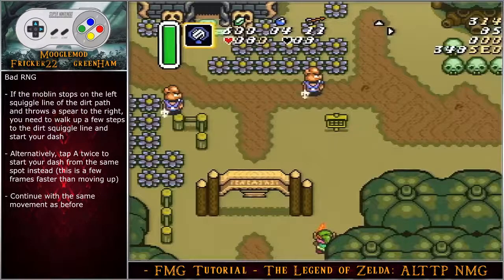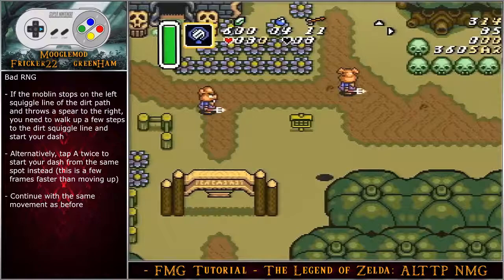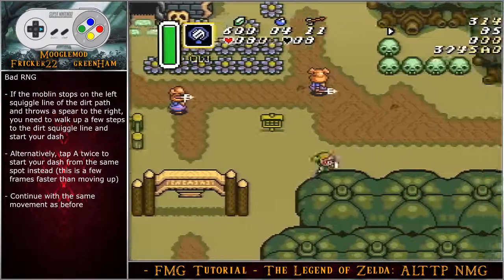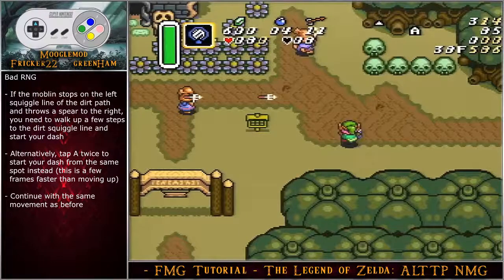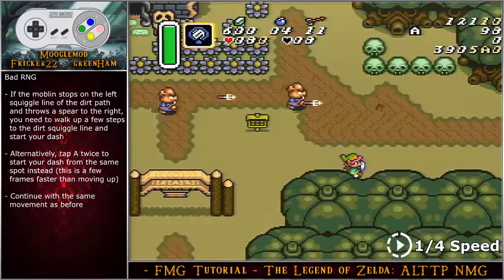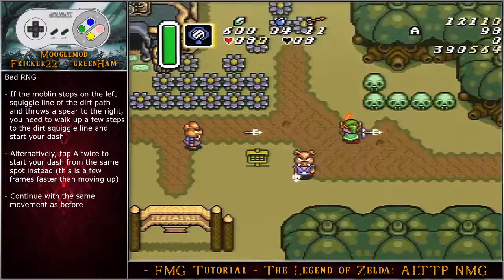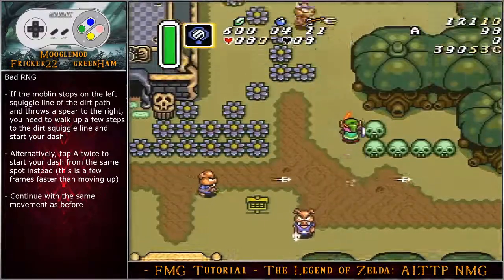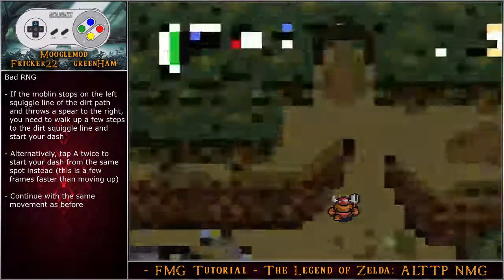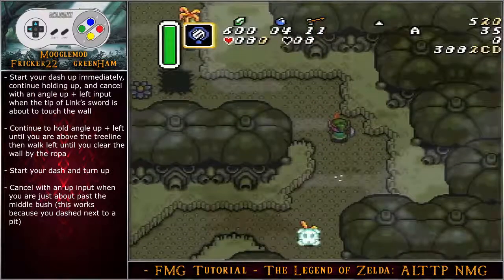There is only one bad RNG on this screen: if the left moblin stops on the left squiggle line of the dirt path and throws a spear to the right, that is the bad RNG. Walk up a few steps to the dirt squiggle line and then start your dash. Alternatively, tap A twice to start your dash from the same spot right at that tree notch. Do whatever is most comfortable, then continue the same movement as before until you enter Skull Woods.